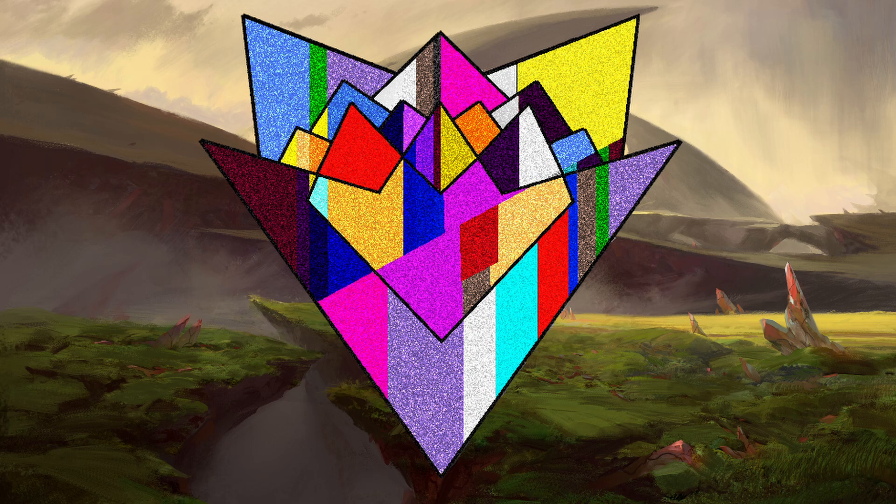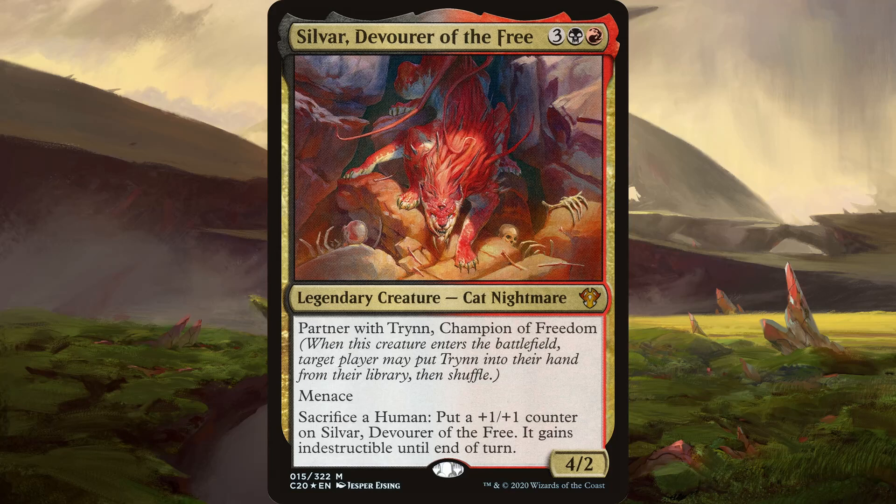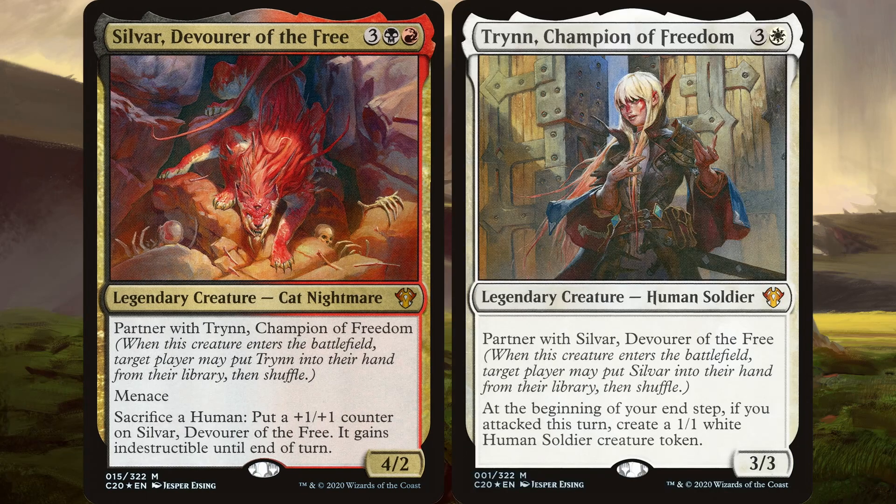Hello everyone, my name is Yostrix. Today I'm introducing my commander deck, Mardu Backgrounds. Though not explicitly obvious from the thumbnail, Mardu Backgrounds is helmed by the pairing of Sylvar, Devourer of the Free, and Trin, Champion of Freedom.